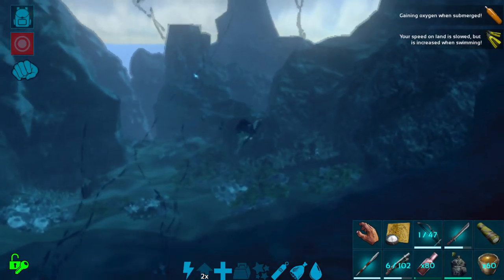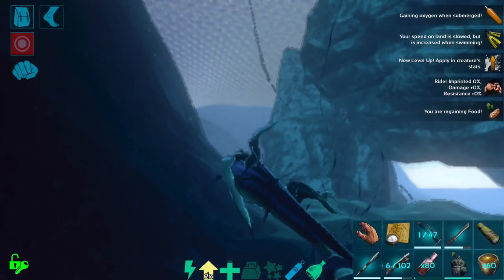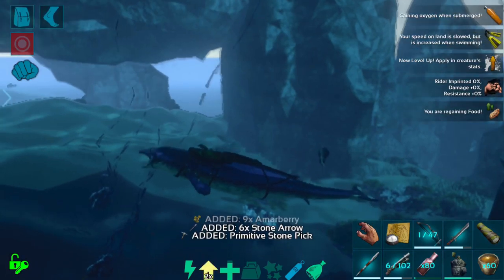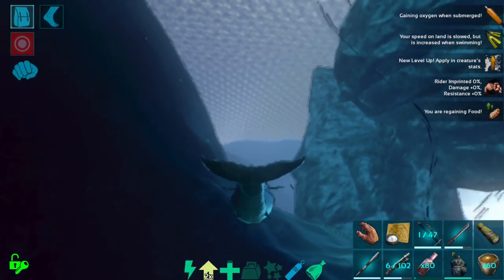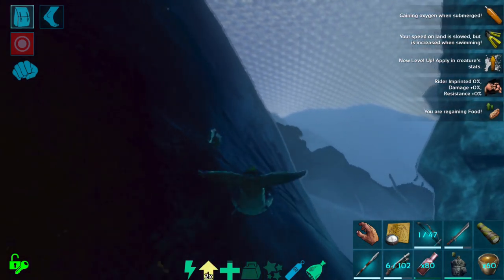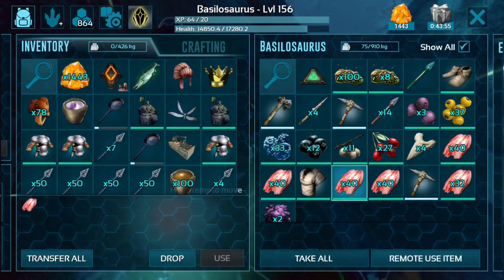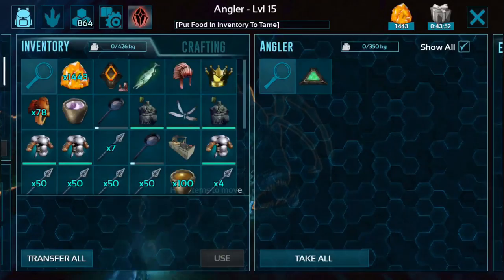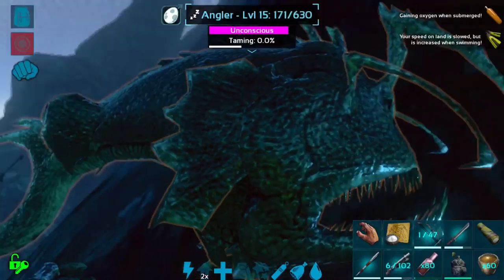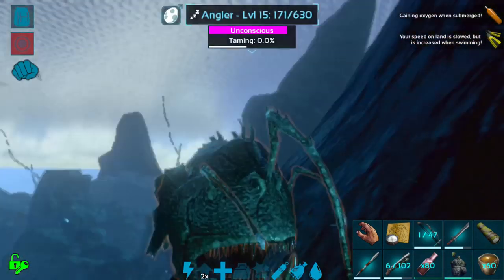I believe all you really need to use on them is meat. Let's save my poor basilo here. We're immune to most of it — let's go feed this little guy while we still have some health left. Grab a little fish meat; you can use regular meat, fish meat, any kind of meat really on these guys.